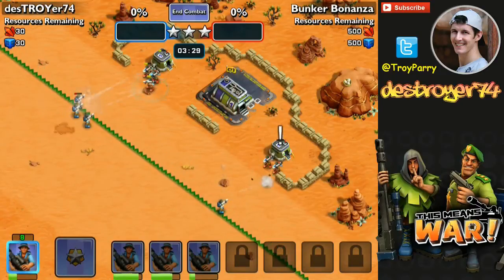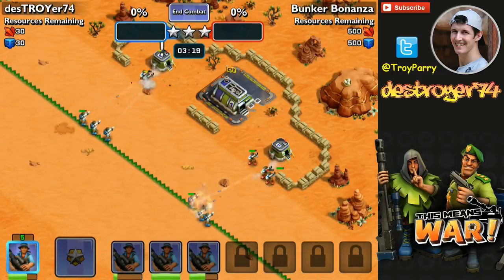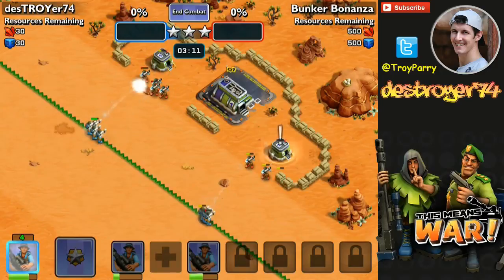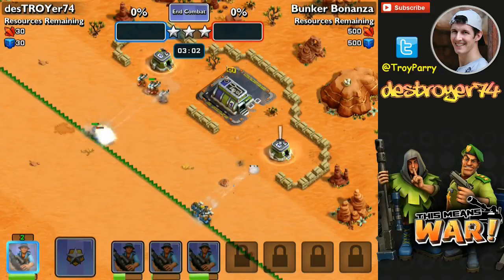Here I split my troops in half to take the rocket troopers down, which means it's taking a lot longer for me to kill the enemy and they're also killing my troops faster too. It's quite important that you keep your troops grouped together to take down the bunkers as quick as possible. Also note that the green line does slowly start moving back, making it harder for my rocket troopers to reach the bunkers.